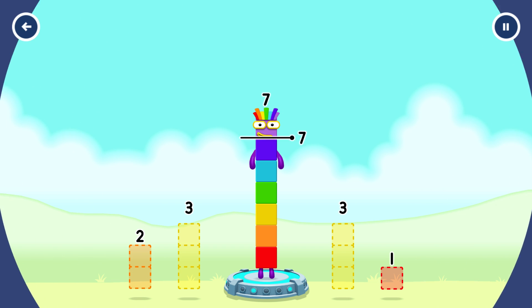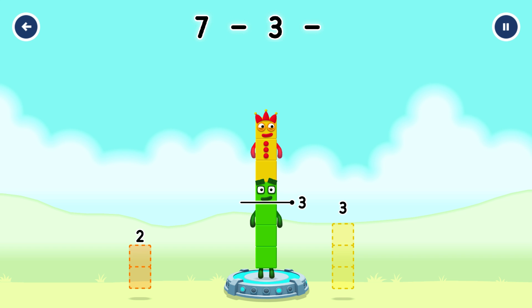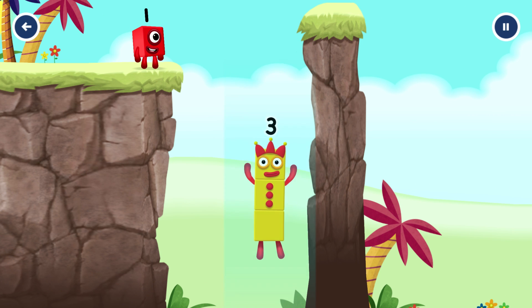Take number blocks away from 7 to leave 3. 3, 1. You cracked it! 7 minus 3 minus 1 equals 3. 3 — Yes!